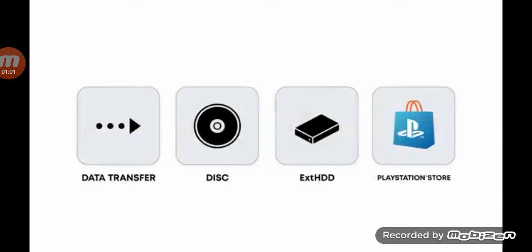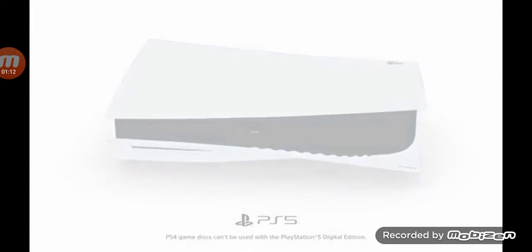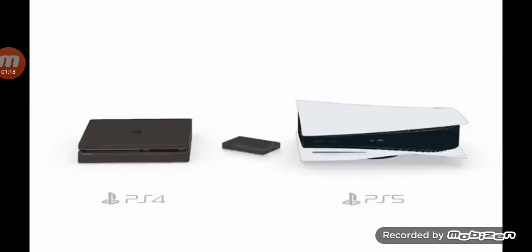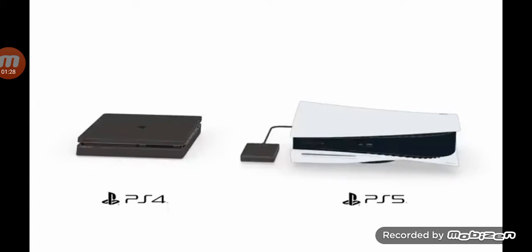There are a few other ways to transfer games. If you have a PlayStation 4 game on disk, simply insert the disk into your PlayStation 5 console and it will install automatically. You can also play PlayStation 4 games installed on an extended storage device by connecting it directly to your PlayStation 5 console. We highly recommend storing your PlayStation 4 games on an extended storage device to free up your SSD for PlayStation 5 games that require it.